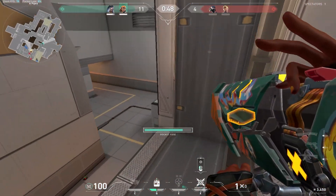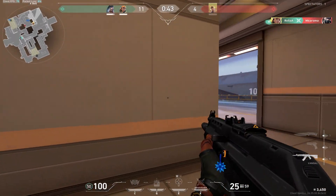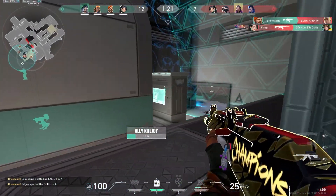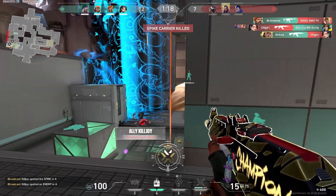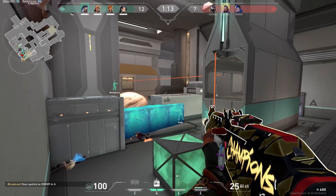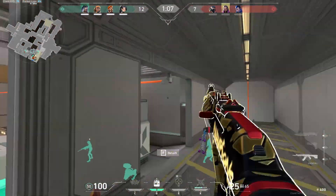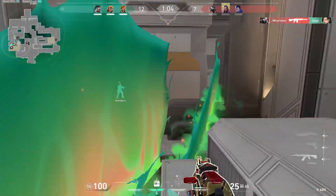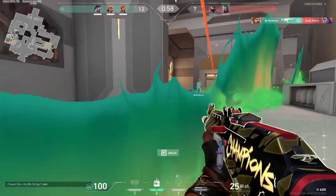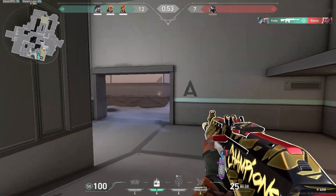Here comes the party. Satchel out. One enemy remaining. Last player standing. Strike player, take them. Spike down A. Right here. Outta here. One enemy remaining, one blind.